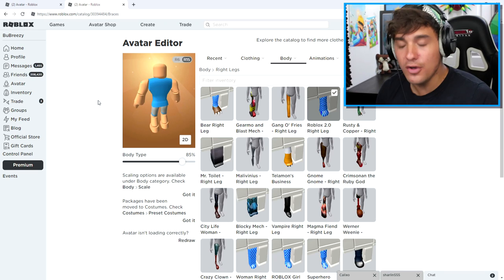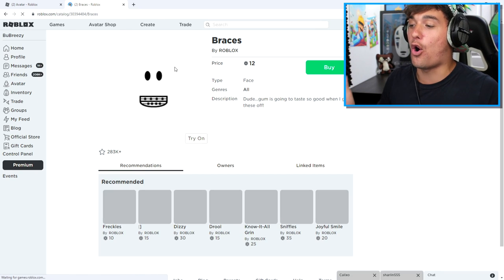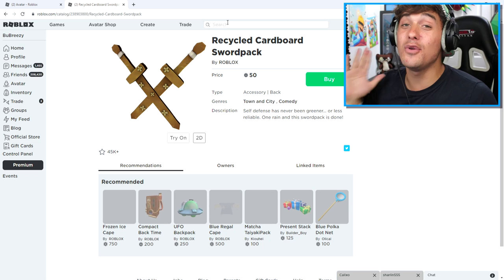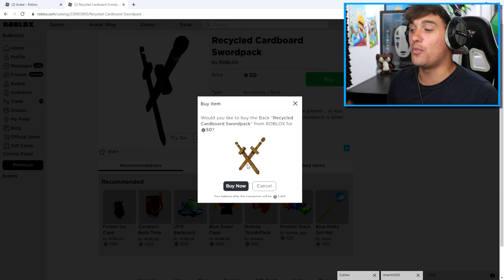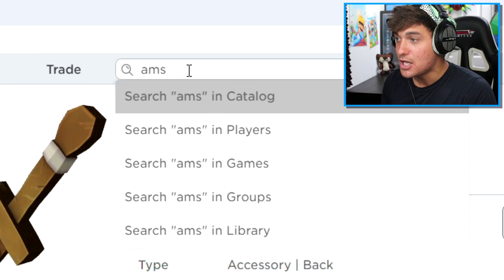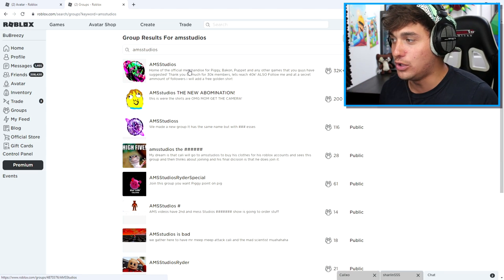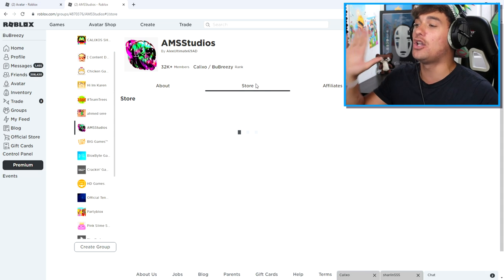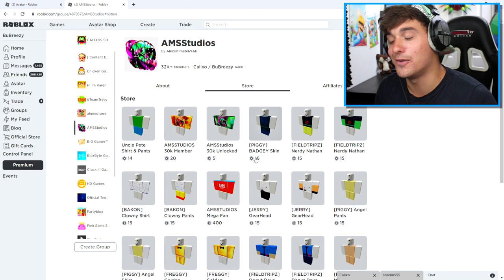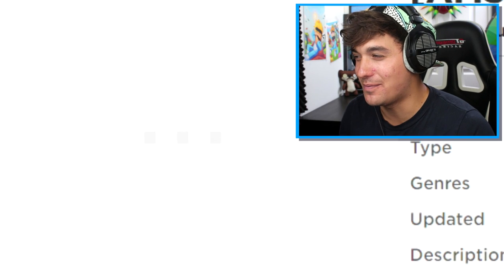Now that we have the Robloxian 2.0 body equipped, it's time to start buying everything else we need to look like Uncle Pete, starting with these braces. We also need to get the recycled cardboard sword pack. Then come up to the top of the screen and search 'AMS Studios,' then head to the group section where you'll find the one group that holds every single item for all the avatars I create — including the Uncle Pete shirt and pants.